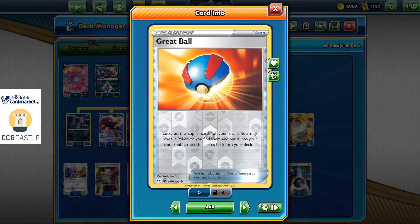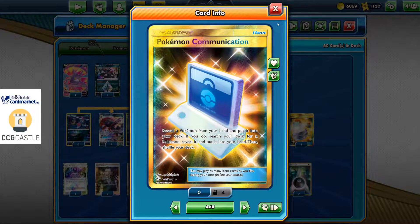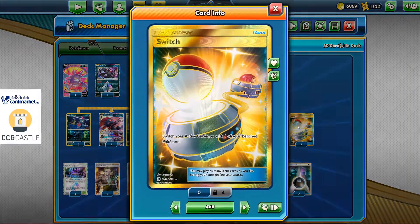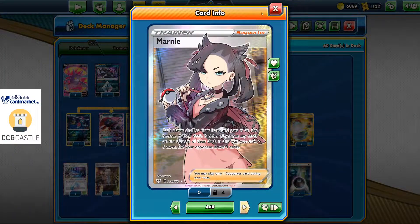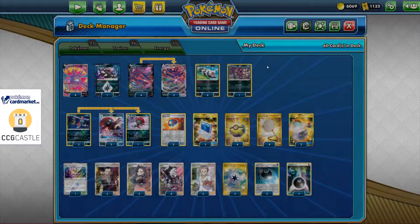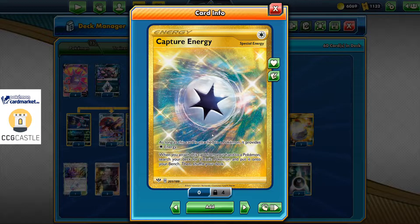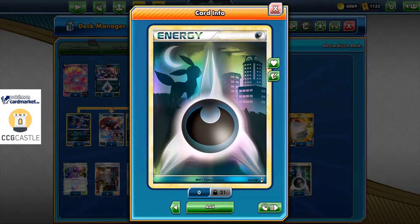This deck also plays three copies of Great Ball, two copies of Pokemon Communication, four Quick Balls, four Scoop Up Nets, two Switch, one Black Market, and two Boss's Orders. We also have two Marnies, two Professor's Research, and four copies of Pierce, which allows us to search the deck for energy and a Darkness Pokemon — a very powerful combination. We also run two Capture Energy to help set up Pokemon, two Hiding Darkness Energies for free retreat, and seven regular Darkness Energy.